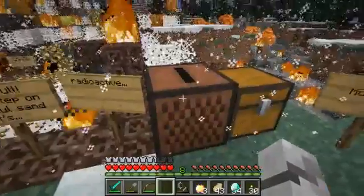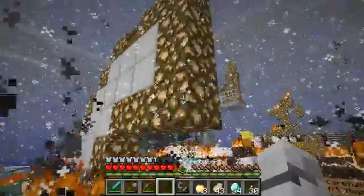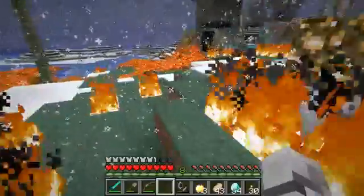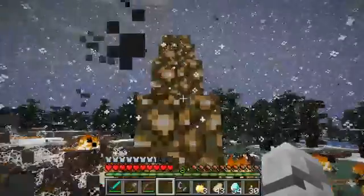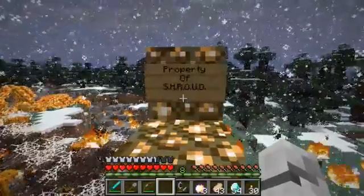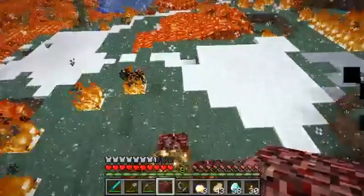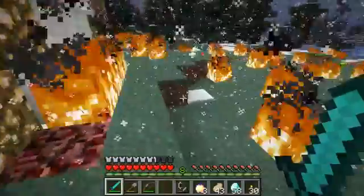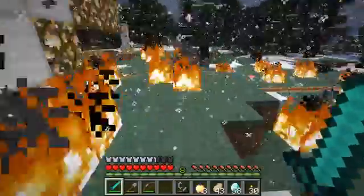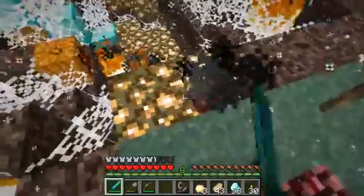Insert music disc. There's a chest up there — can I get to it? Well I can put the fire out. Let's see what's up here. Property of Shroud — not anymore. Some more diamonds and some random stuff I probably would never use. We've got to follow the glowstone path apparently. Let's go this way then.